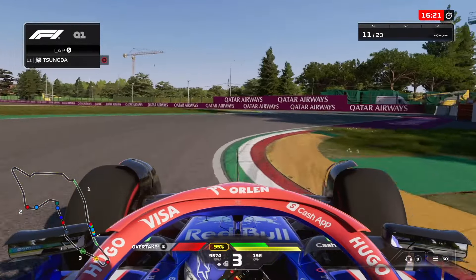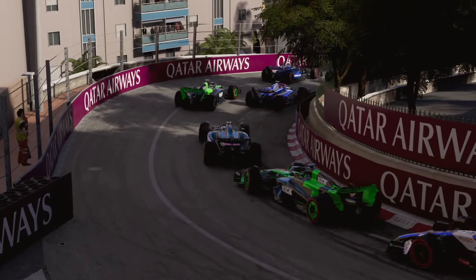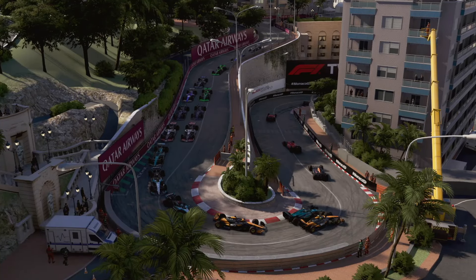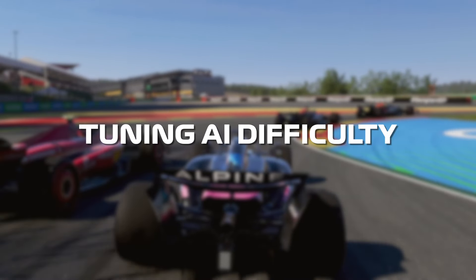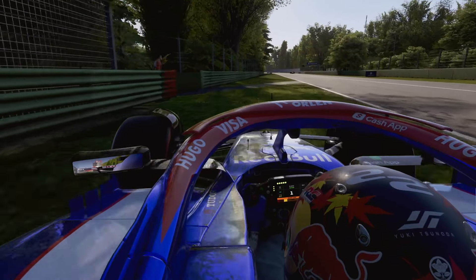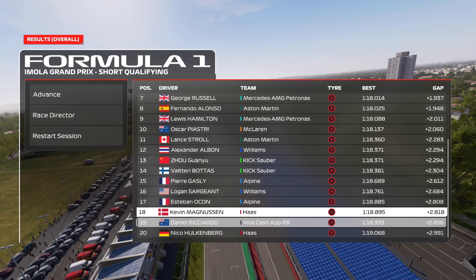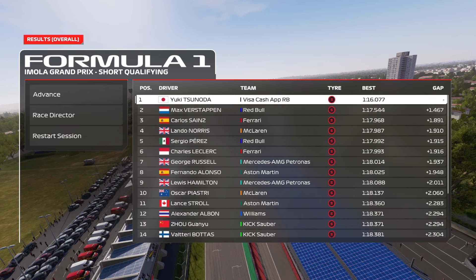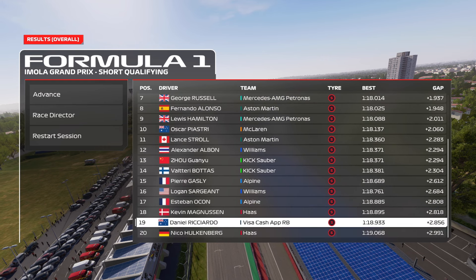Some curves on track will be easier to ride than others. Avoid hitting raised kerbs that make your car jump up — though in general F1 24 has pretty low kerbs so it shouldn't be a big issue. For AI difficulty, you can adjust it manually by comparing your lap times to your in-game teammate's: each second difference equates to about 10 levels of AI difficulty, so adjust up or down accordingly.